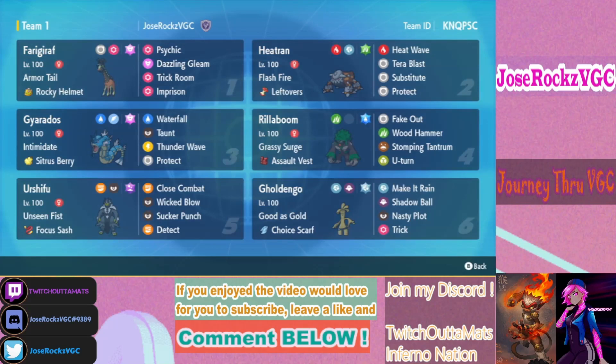Once you click Make It Rain a couple times after Nasty Plot, Gholdengo becomes extremely threatening. It also has Steel Tera to boost Steel-type damage when going for fast Make It Rains. This is one of my more consistent teams — usually I build more unorthodox strategies, but this balanced team showcases good ladder play.